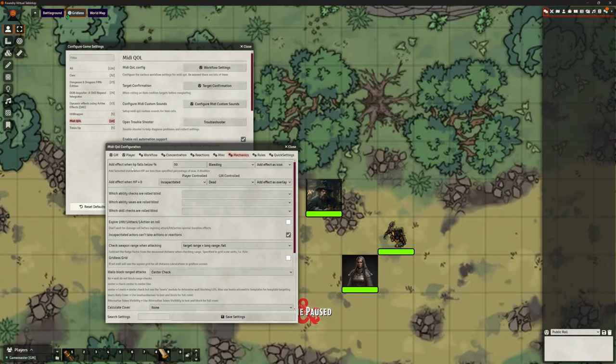Add an effect when your hit points fall below whatever percentage you want. I have this on when I use MIDI, set to when you've fallen below 50% — in other words, when you hit half health. I can pick any one of the available effects. Bleeding is the one that makes the most sense. Something like being blinded below 20% of your hit points doesn't really make sense, but I like to use bleeding.